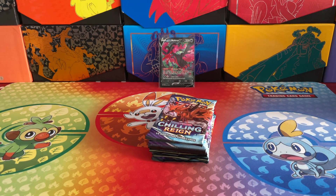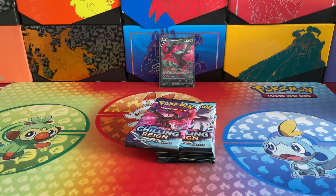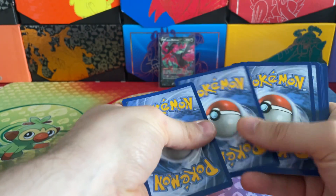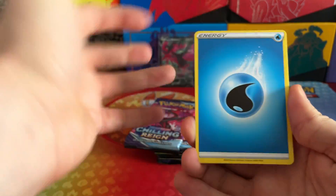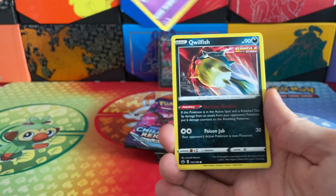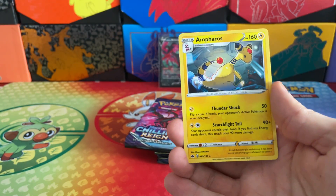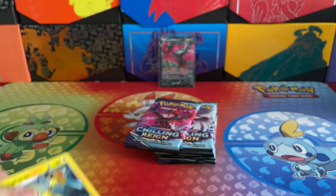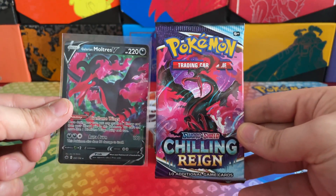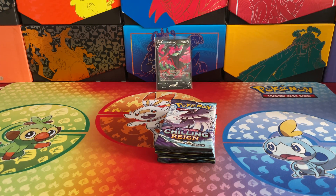Here we go, cracking into the next pack with Galarian Zapdos, hopefully bringing us some more luck just like the Ice Rider had done. It seems like in this Chilling Reign set, they have put the code cards the other way round in my booster box, so I'll have to flip them - I don't like to give away whether we're going to have something in the pack. Here we go - Reverse Holo Impact Energy and an Ampharos non-holo rare. So we've got one big pull out of two packs so far, very chuffed with that.